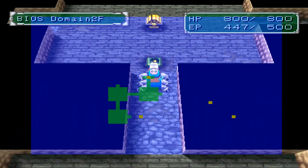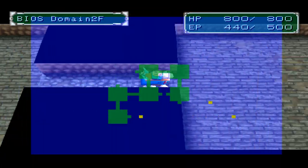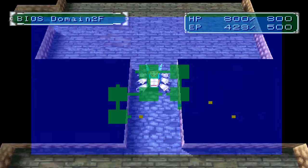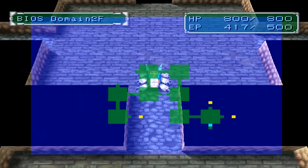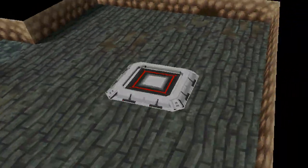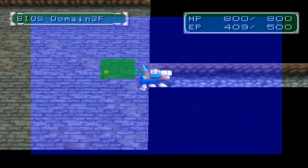IceDevimon learns Water Arrow, which adds the Water element attribute to your attacks. If you're on a Water Panel, you'll get a slight bonus to your attack. Let's grab the Treasure Chest.